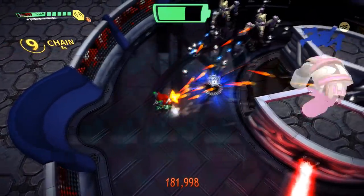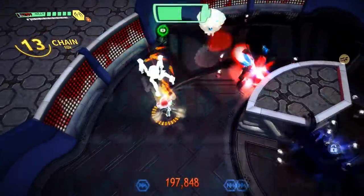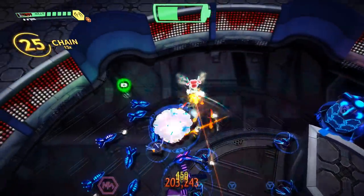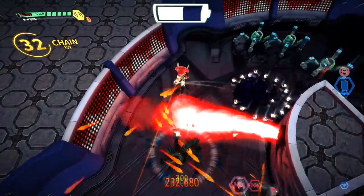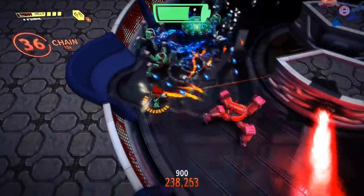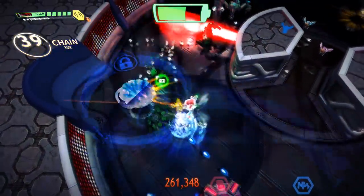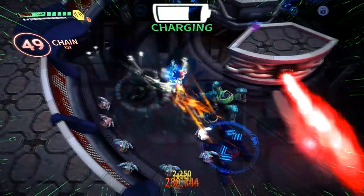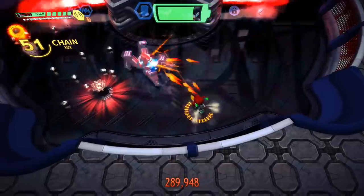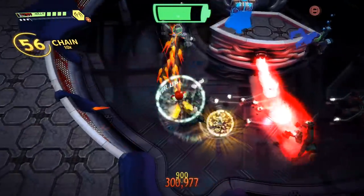One of the more interesting things about this level for speedrunning versus score attack is that if you're running for speed, you can make use of the fire. There are a couple of levels like this with red damage where you sometimes want to let the red attacks — which damage both players and enemies — actually do the work for you. Whereas if you're score attacking, you want every kill, so you need to fight against it. There's a nice little divide in what your goal is and how you have to play.